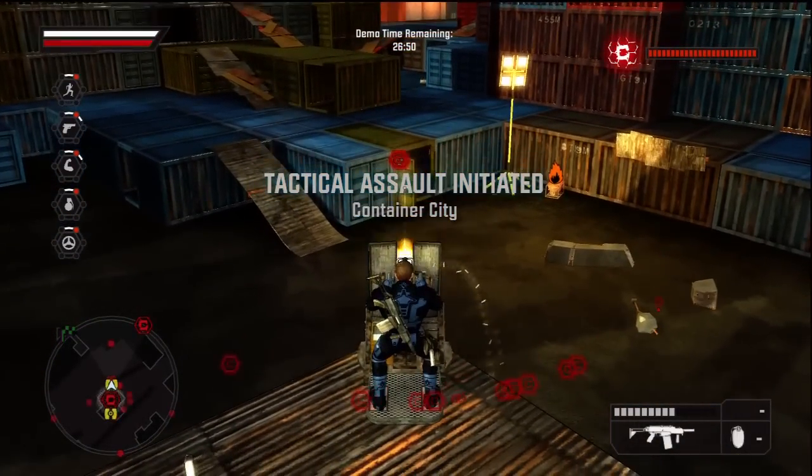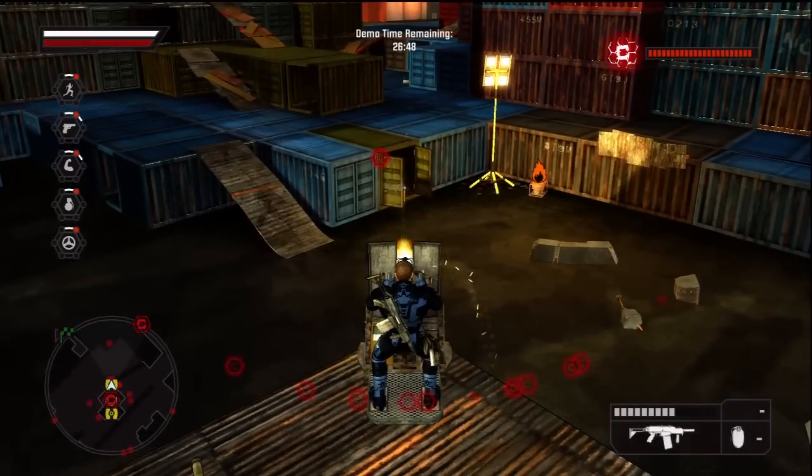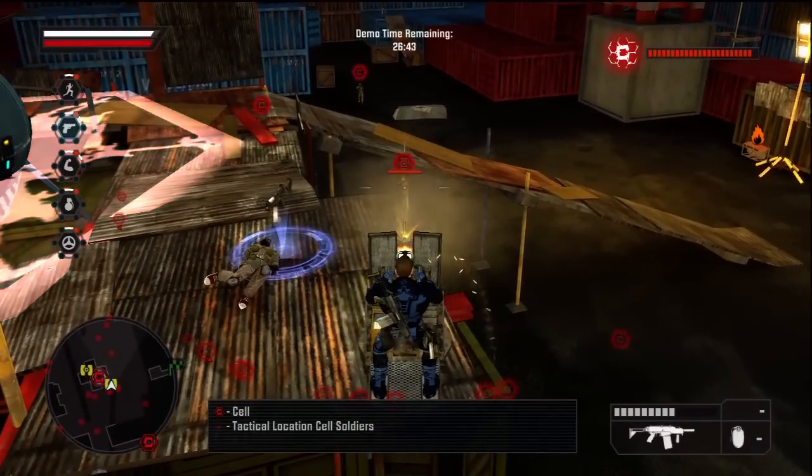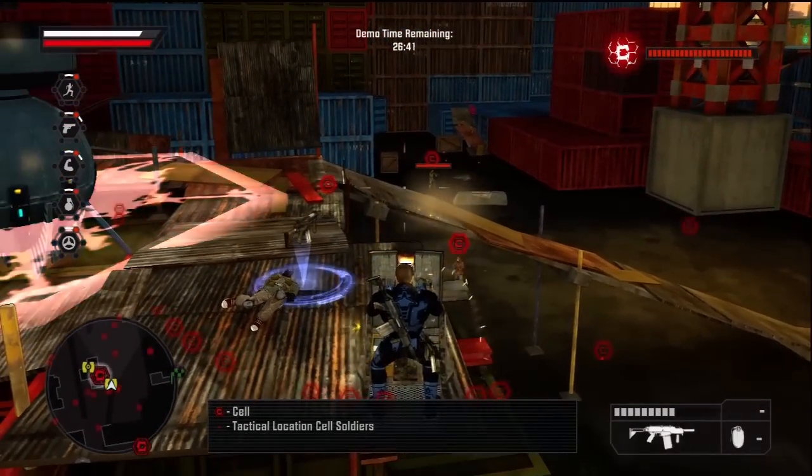There are too many Cells. Suppress the threats marked on your tracker. Use your HUD and your tracker to identify Cell threats, then eliminate them so air support can scramble.